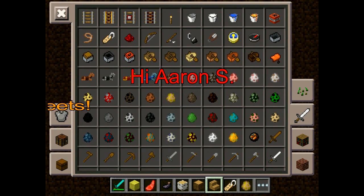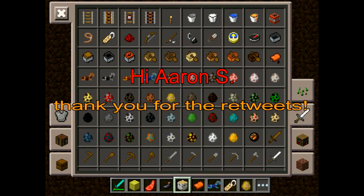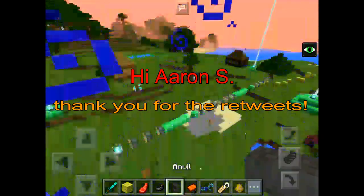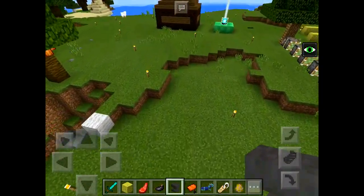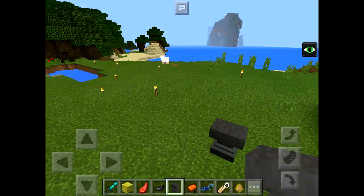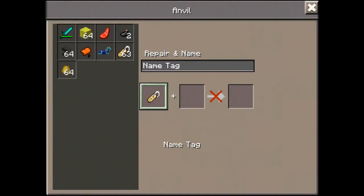Get some armor if possible. Actually, you can only ride a horse and control it if you have a saddle. I'm also going to get an anvil. My horse's name is going to be... rainbow sheep. Wait no, how about rainbow? Rainbow, I guess.